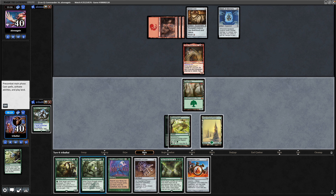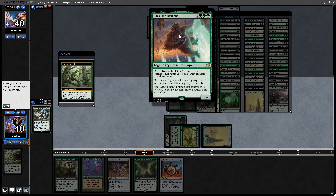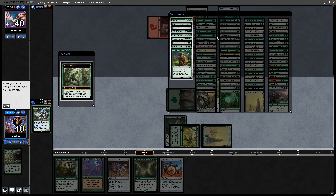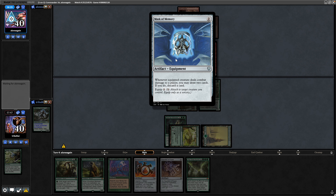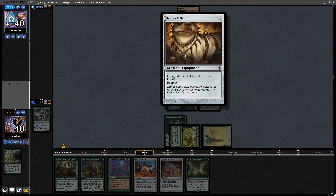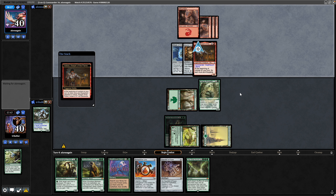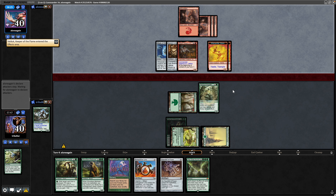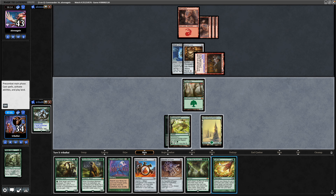We'll just play out the Fierce Guardianship to chump their commander. Cogler might not be any use once it finally hits play — we're going to have to swing in with it to blow up the artifacts. That's going to be a bit too slow, so I'll just go for the Woodland Bellower. It can fetch the Reclamation Sage. Mask of Memory being thrown onto their commander, as is the Basilisk Collar, so it now has Deathtouch and Lifelink, making a couple of 3/1 elementals thanks to the two equipments. We'll just chump block their commander. A Cultivate will get into lands one way or another.